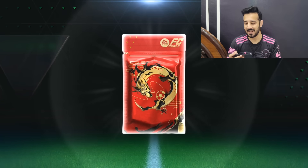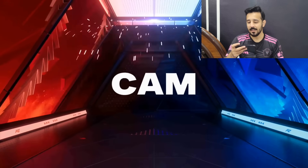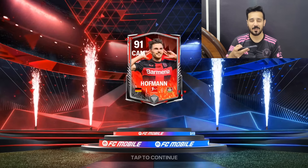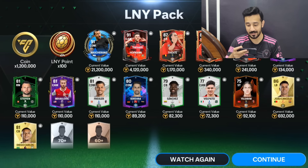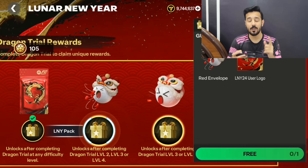Let's claim all these lunar new year points and packs. I hope we get a walkout — and yes, we are getting a walkout! It's a rivals player from Germany, from Bayer Leverkusen — it's Hoffmann. We got a 91 Hoffmann, an 87 player from this event, and three players total from this event plus a mushroom as well.